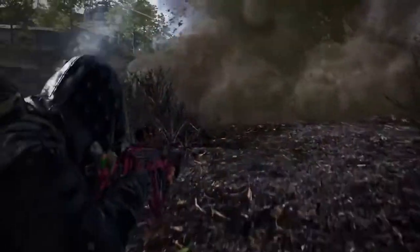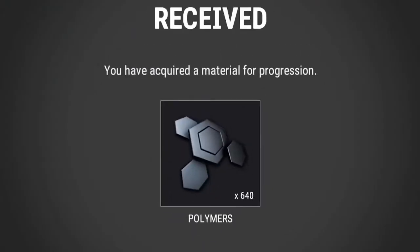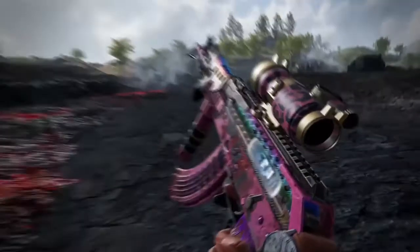Every season, we'll update new weapon skins called Progressive Weapons that can be upgraded using components you collect from deconstructing extra skins you have or by opening contraband crates with G-Coin or BP.